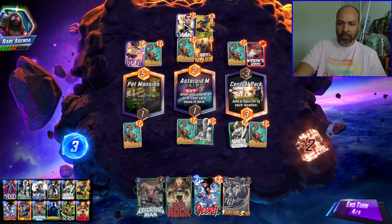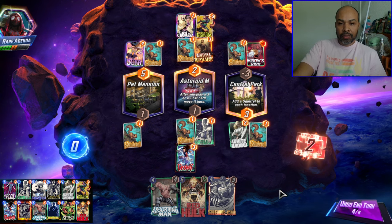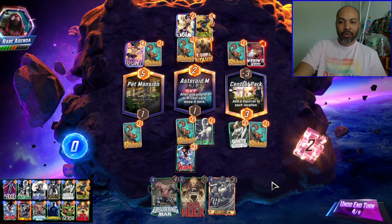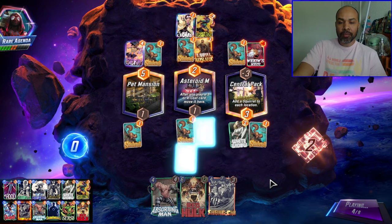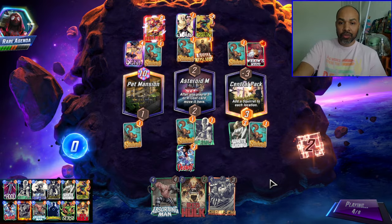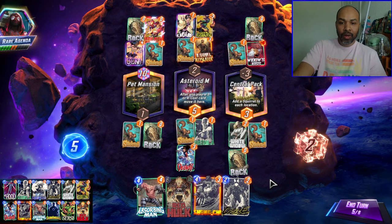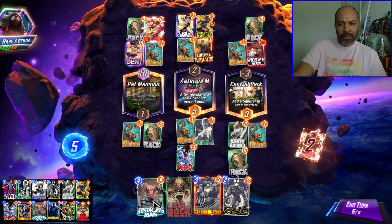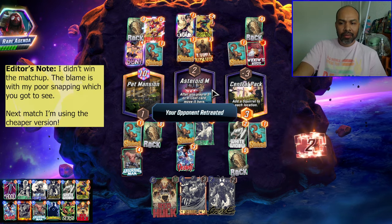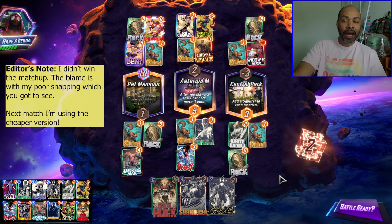It also can't be Cosmo, because Cosmo is going to move to Asteroid M — not that anybody's running Cosmo these days. So we're just going to fulfill their lanes. Even though we are totally outgunned against a Living Tribunal deck, ultimately they need space to play their cards, and they're out of space in two locations. So I can just slam a Red Hulk down. They have literally one spot to play. I don't need power in the middle. This is a good showcase of how the deck works.